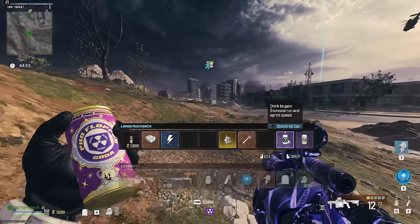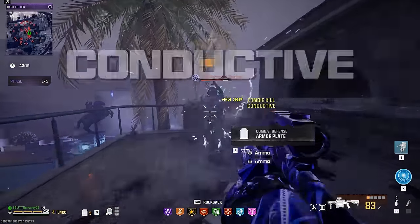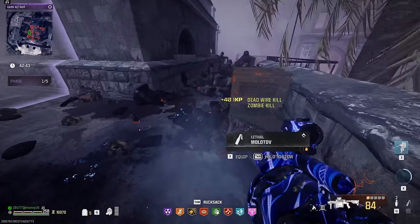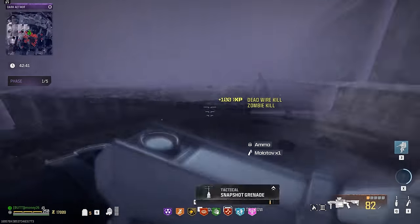For both of these weapons, it is a must that you bring in PHD, that way you don't do self-explosive damage and take yourself out. For your Tactical, I recommend a Decoy, but if you're bringing in the Deadwire Detonators, use Gas Grenades or Stuns.